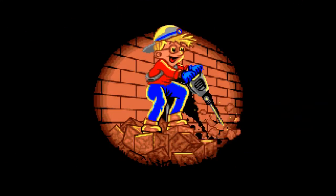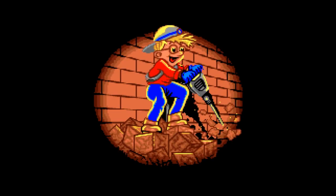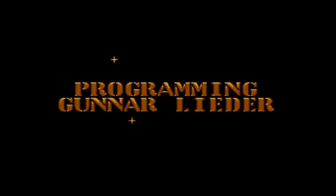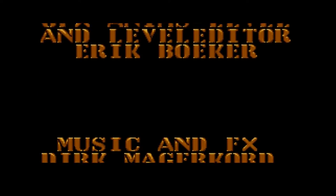Hi, welcome to another Lemon Amiga gameplay review. This time we'll be taking a look at the 1991 game PP Hammer and his pneumatic weapon. This is a strategy puzzle game coded by Gunner Leader, who is not very famous on the Amiga — he coded Brain Ball a couple of years later. These guys are mainly German developers who have since gone on to other things.